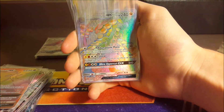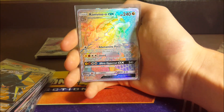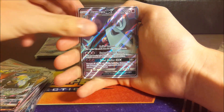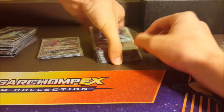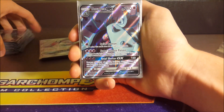Primarina, Lunala, Lurantis Full Art, Lurantis Hyper Rare, Lunala — a fantastic Full Art — Vikavolt, a Hyper Rare Kommo-o GX, Turtonator, another one, and Toxapex Full Art. As you can see continuing into the second half of the stack, there is indeed a second Toxapex.